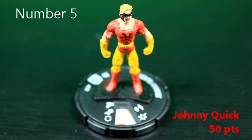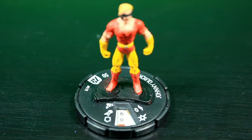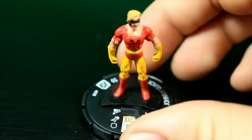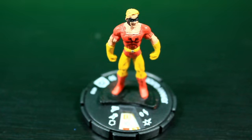Coming in at the number five slot, we have Johnny Quick. I really like this figure because it's a cheap 50-point figure with hypersonic, and if you click him to his second click — he does have an activation click — he has hypersonic, 2 damage with perplex. This is key: if you're fighting against somebody with a bunch of damage reducers, you can perplex up his damage to a 3. But if you're fighting against people with no damage reducers, you can perplex up other stats or your own attack to an 11. For 50 points, you cannot go wrong with Johnny Quick. I have him at number five.